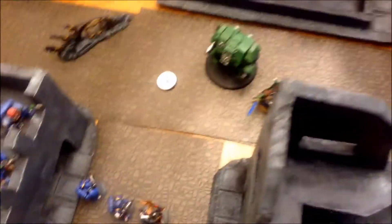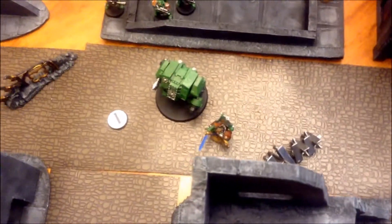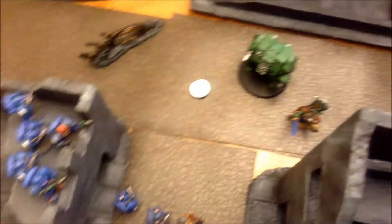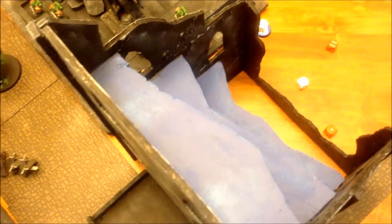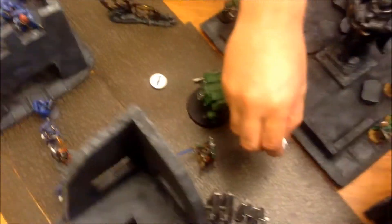There's no way they're going to make sixes. Captain charging on two — seven! I think he makes it to the chaplain. Yeah, seven inches, he makes it. Overwatch before I move — I've got six bolter shots plus a pistol, that's seven. Sixes — one hit, one wound. Three-plus armor save — he fails. Captain takes a wound, not enough to stop him. So he's going to charge in. And then Dreddy's obviously going to go in.